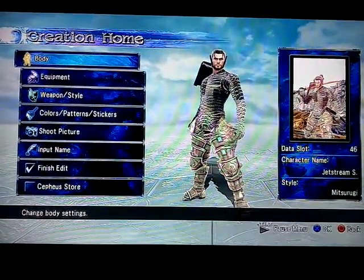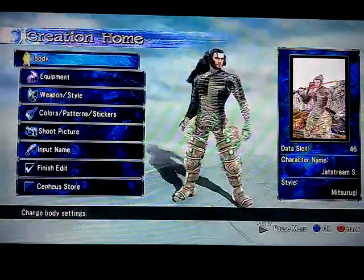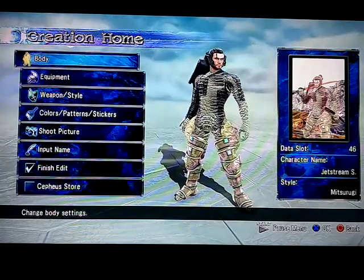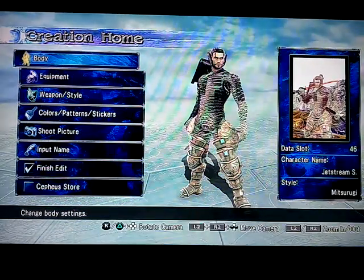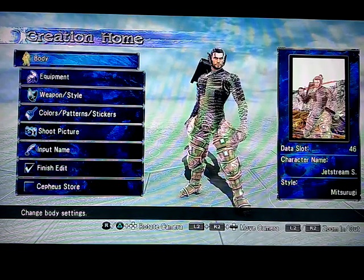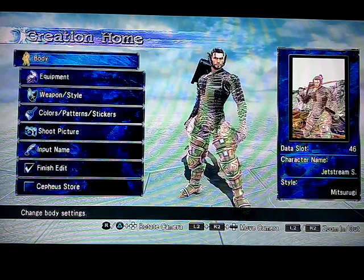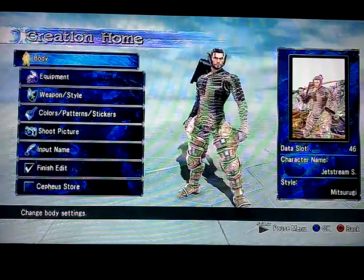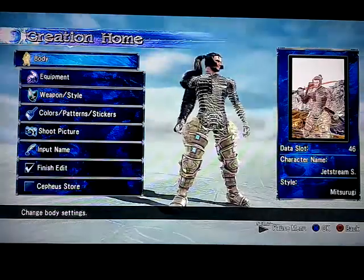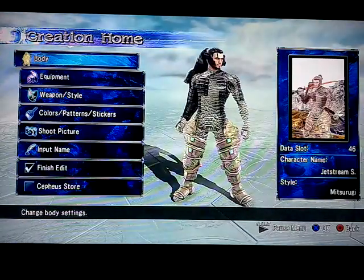What is up, viewers? Welcome to another SoulCalibur 5 character creation. I'm going to do something a little different today. Instead of Kingdom Hearts, I'm going to do something a little bit more exotic. Today's character creation I'm going to be doing is Jetstream Sam from Metal Gear Rising Revengeance. This is the best I could do — there's probably better ones out there on YouTube, but this is my version of it. I hope you guys like it. Let's get started.